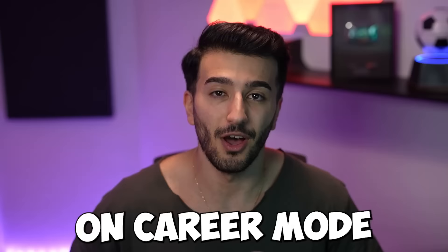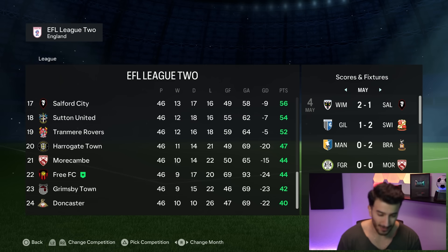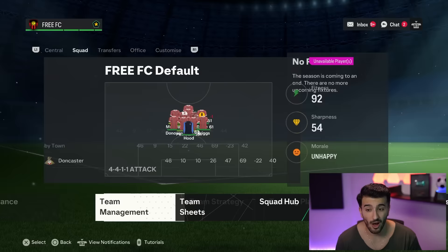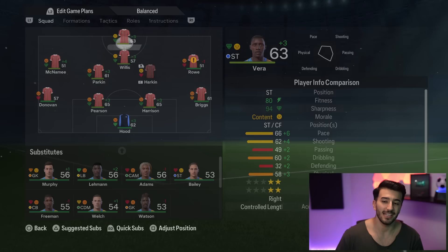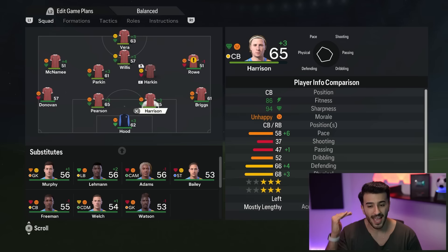Youth academy is a ton of fun on career mode, but today we are creating Free FC. This club has just been created, played through one season, came in 22nd place. It absolutely sucks, and for that reason we need to get to work in season two. We are only allowed to bring in free agents who are just five ratings above, at max, of what we already have in the team. My highest rated player is Harrison at 65, so the highest rating I can bring in is 70. That way we ensure there's no jump from 70 to 88-rated players, and we have proper progress. That is the one and only rule, and the second rule is to have a ton of fun destroying teams with free agents.